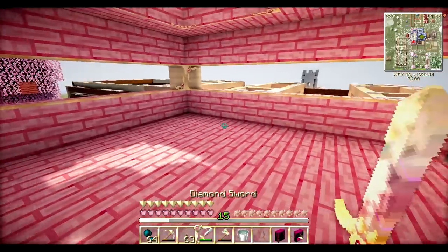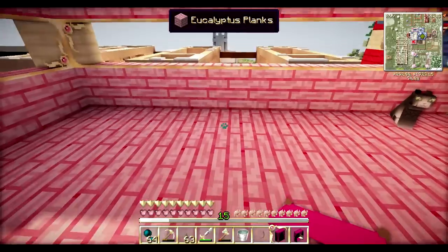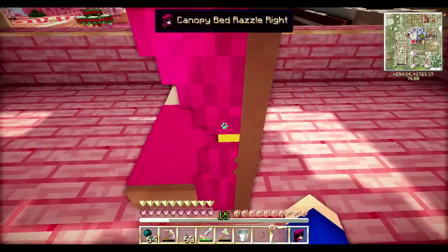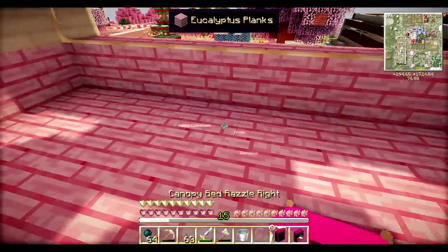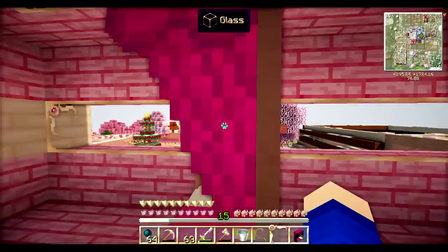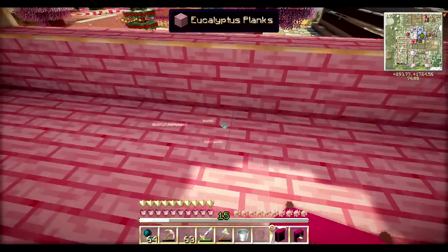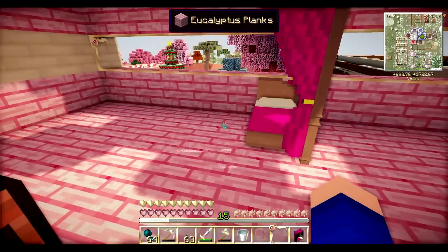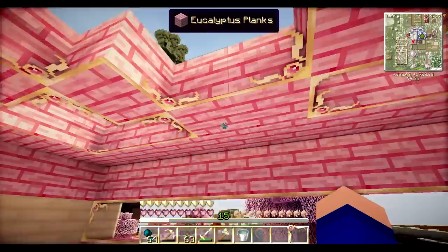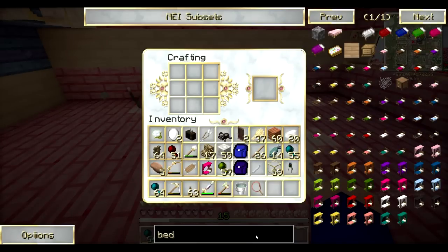Let's put that down there. Where can we put her bed? It's got to be somewhere near the window — perhaps over here. Get rid of that because that's up too high. There we go. Let's move it over actually because that's the wrong side. There we go. How pretty is that?